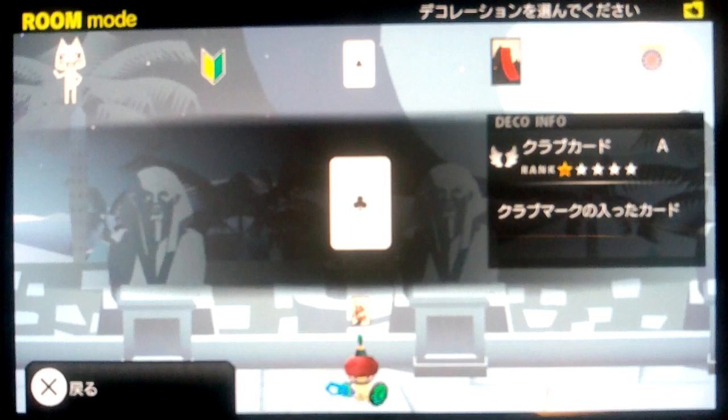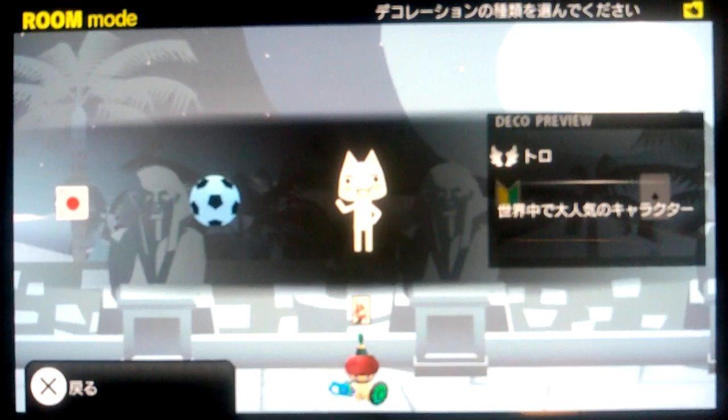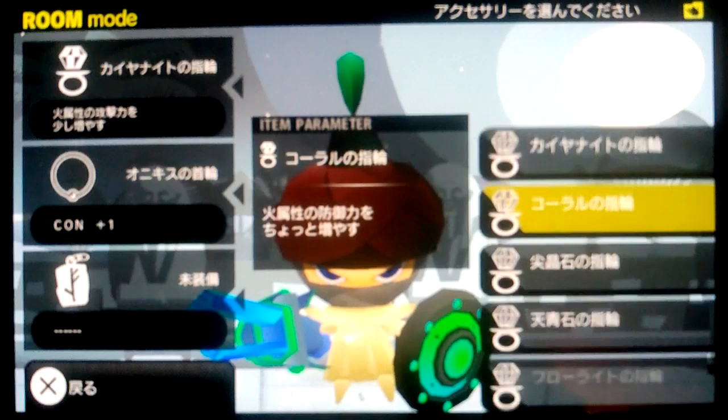After that, you also get accessories that raise your abilities. Floating above your character's head is an avatar-like marker. As you can see in the video, there's Toro — the Sony mascot — among others. There's also Kuro available if you play now; I haven't unlocked him yet but I'll get around to it.